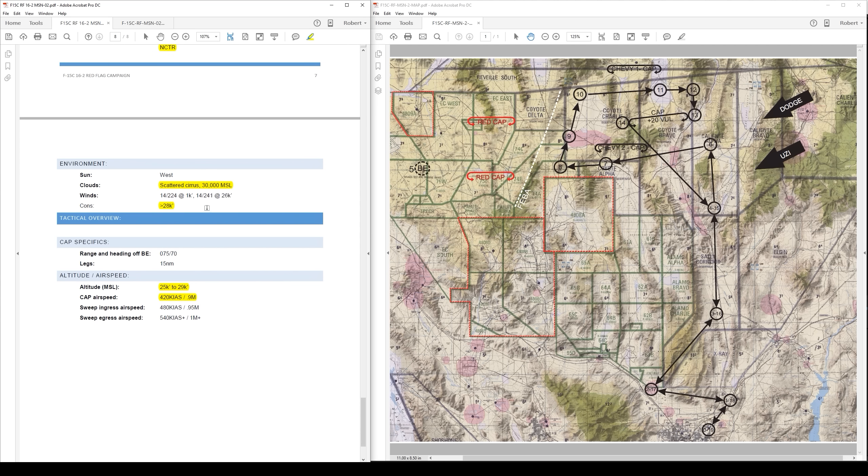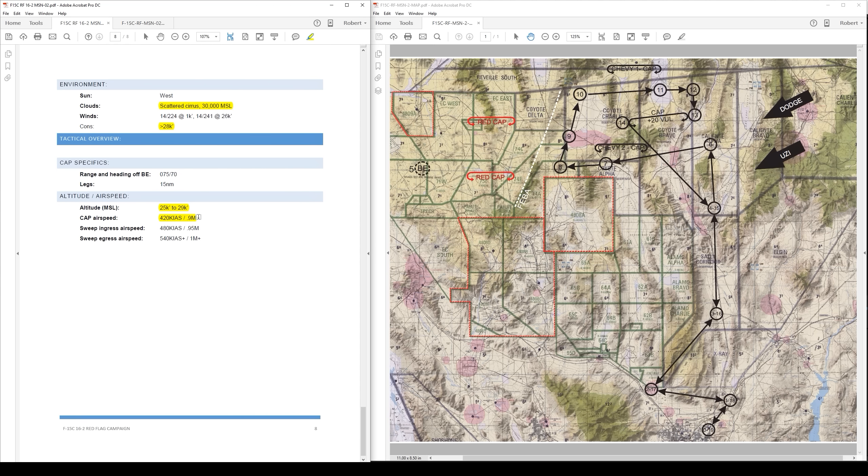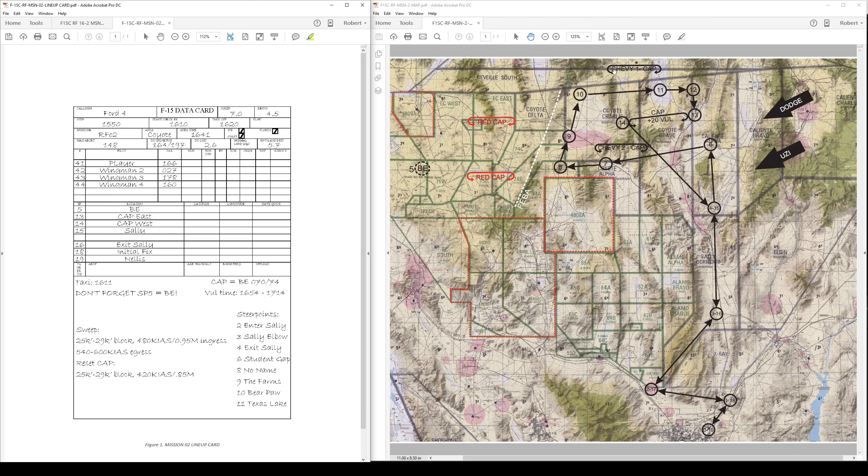Weather: scattered cirrus at 30,000 feet MSL. Once we're on cap, altitude is 25,000 to 29,000 at around high subsonic 0.9 Mach. I'm going to read through all of this one more time on my own just to make sure I grasp everything — it's for an orientation mission but is about as complex a setup as you'd ever see in a DCS mission. Coming over to the data card: max abort speed 148 on the takeoff roll, takeoff speed 164, single-engine takeoff speed 197. Takeoff distance is 2,600 feet; we have 10,000 feet of runway at Nellis so no sweat. Heavy landing expected roll would be 5,700 feet. It's a four-ship: four-four-one, two, three, and four.